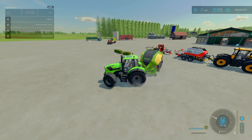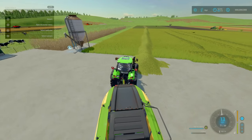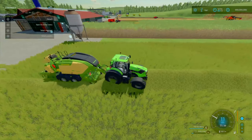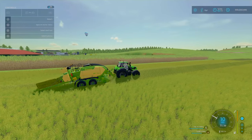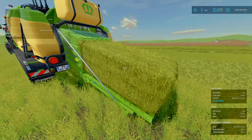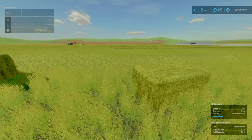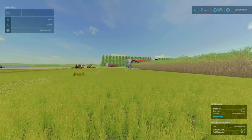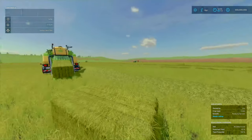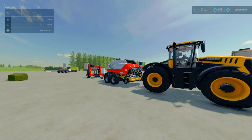Moving on to the baling part. I've got this mass swath here. We're doing middle-sized bales. Once you're baling, it's going to pop out like so. You could pick this up with a bale loader and store it, or if you want to use it for TMR — either manually or via production — you could use a loader, load onto a bale trailer, and take it to production, or stack it on a trailer and store it for a later date. You could also use hay as a primary feed for sheep.